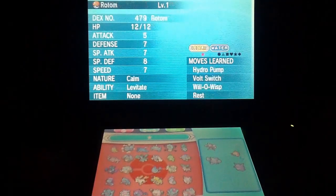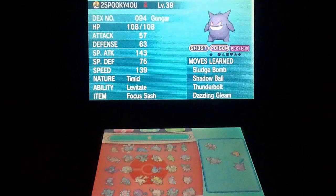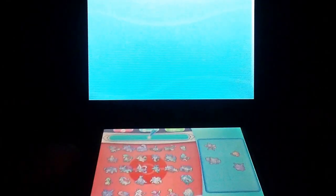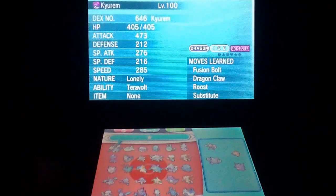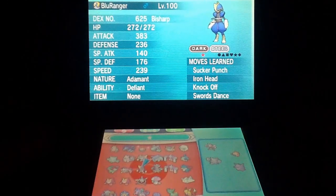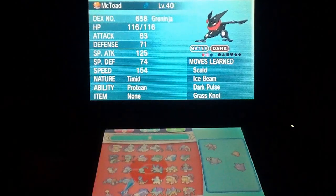Looking at this team, we're kind of weak to Psychic — it's going to hit all of these guys pretty badly. So maybe we could invest in a Dark Type. Seeing as we have two Special Attackers and two Physical Attackers, we could go either way. Bisharp would be good but then we'd have another Steel Type and Fighting moves would hurt a lot. So we'll go with Greninja.